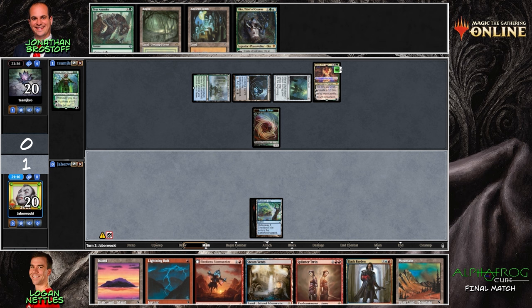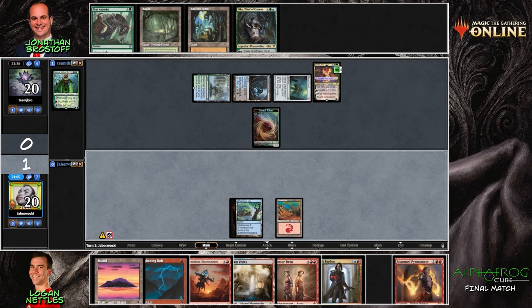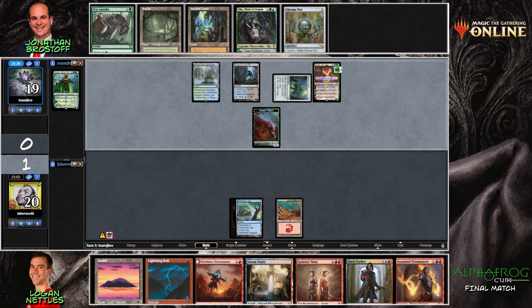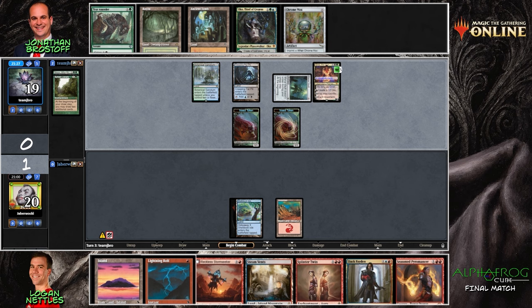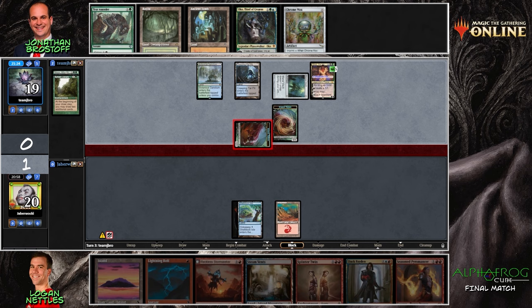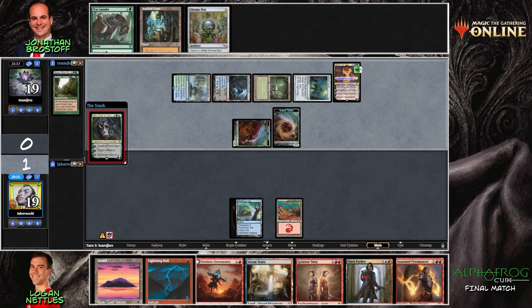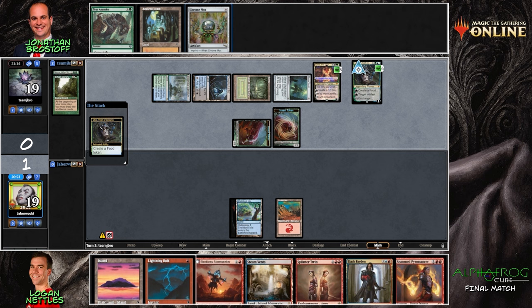Grist is another fine choice. They'll play the Tar Pit, pass the turn, and set up for an Oko next turn — maybe turn the Mana Vault into an Elk. The acceleration is really putting J-Bro in a beneficial position here. Jabberwocky is on the back pedal with only a Lightning Bolt castable. Jabberwocky's hand certainly opens up next turn, however confronting an Oko might be difficult with these cards.